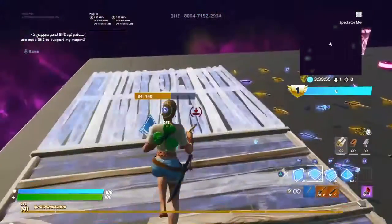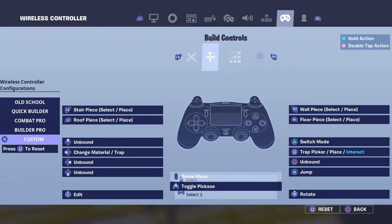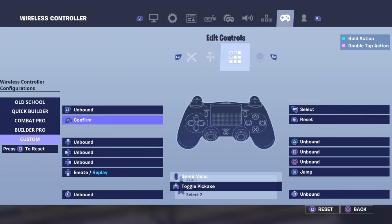I'm gonna show you your settings. Go to your settings and go to the edit controls. I usually edit with L's — you can edit with TV or whatever. So you put your L's on confirm, your L's on reset, and then your RT to select.